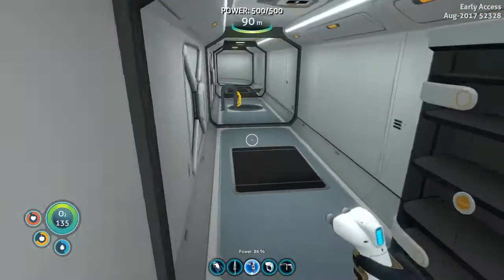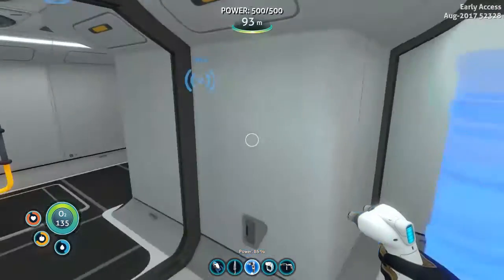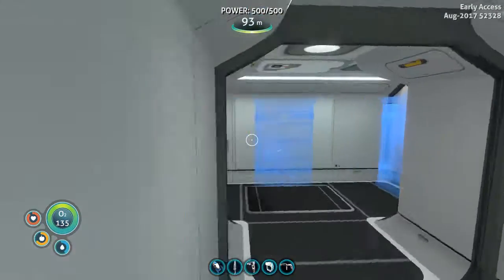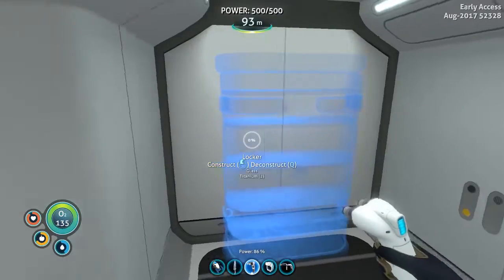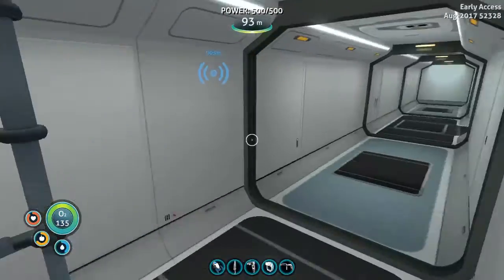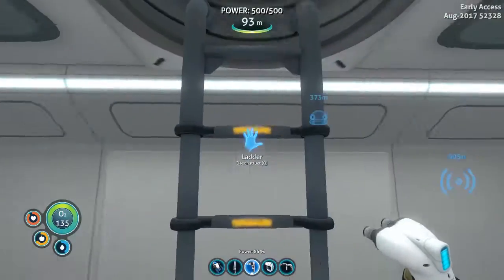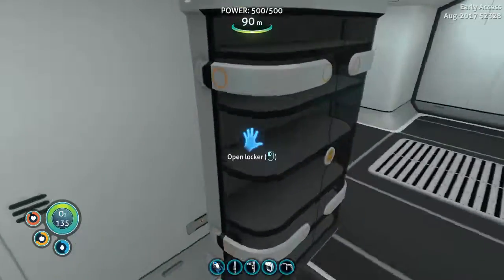I'm gonna build some schematics first. How much glass do we need? One, two, three, four, five, six, seven. We need two per window, so we need 14 titanium.